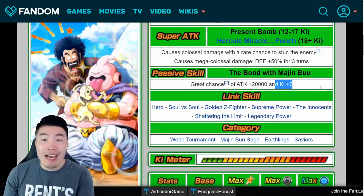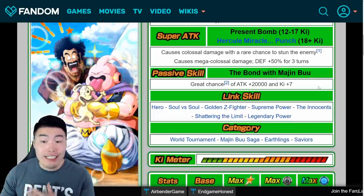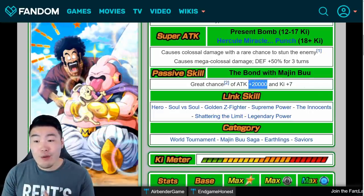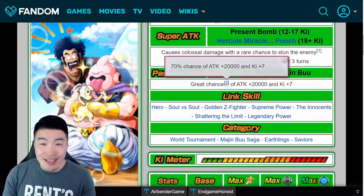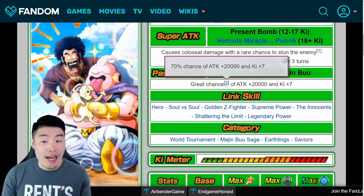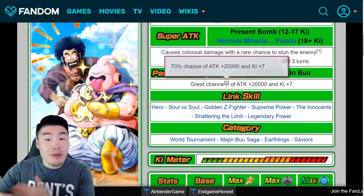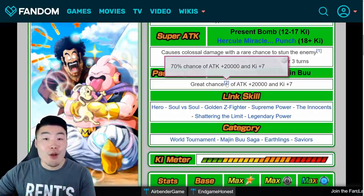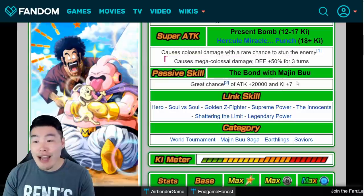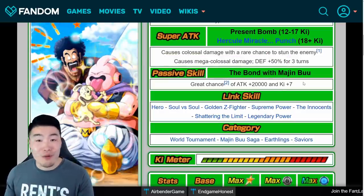But his passive is only a great chance of attack plus 20,000 and ki plus 7. Ki plus 7 is good — he can get his supers off fairly easily — but 20,000 attack really isn't that much. And it's also RNG-based, so it's 70%, which is pretty high, but sometimes if this doesn't proc — 30% of the time when this doesn't proc — Hercule literally will have no passive. So as he is right now in his current form, he's not worth awakening, that's for sure.